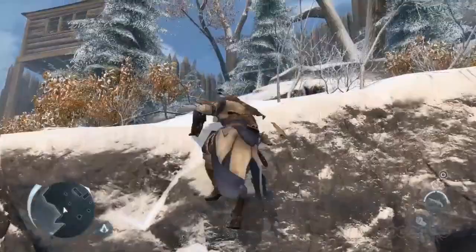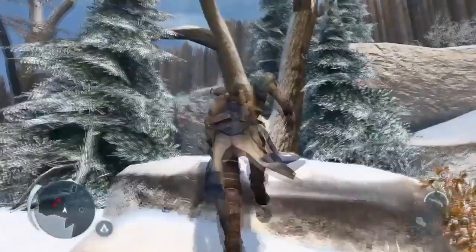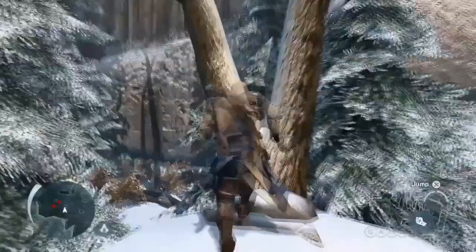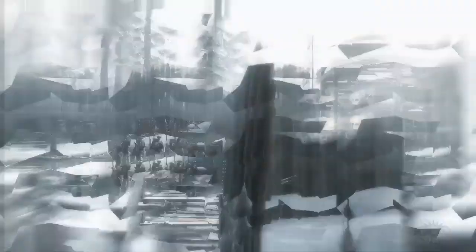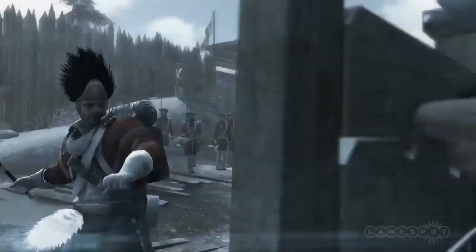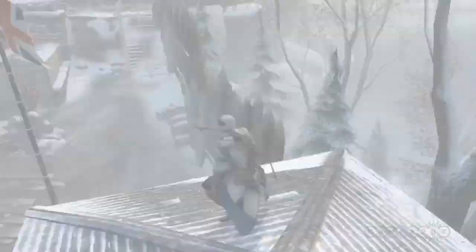This is one of three ways into this particular fort — it's sort of the stealth path at the rear. Black powder is not just a key historical resource — you can see it being loaded there into that cabin — but it also gave us an opportunity to include some historical exploding barrels.